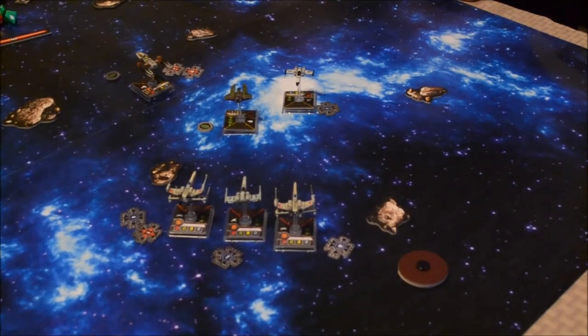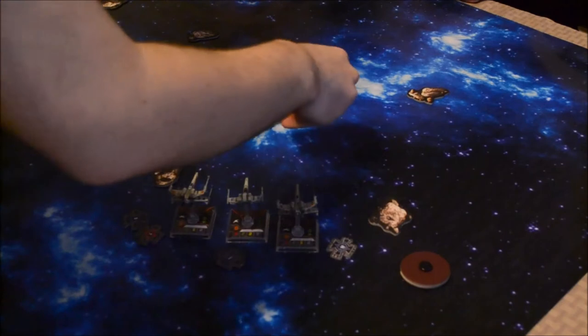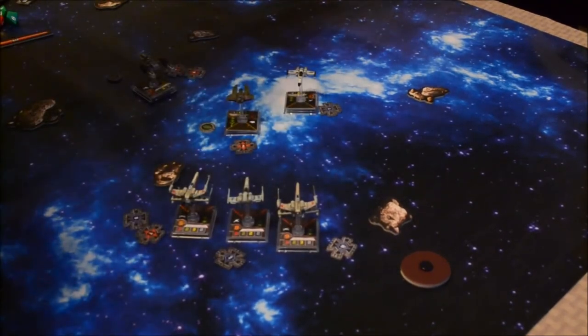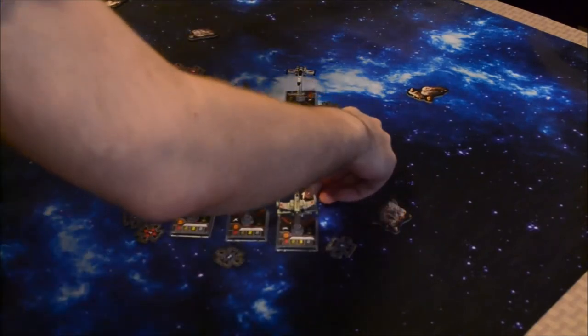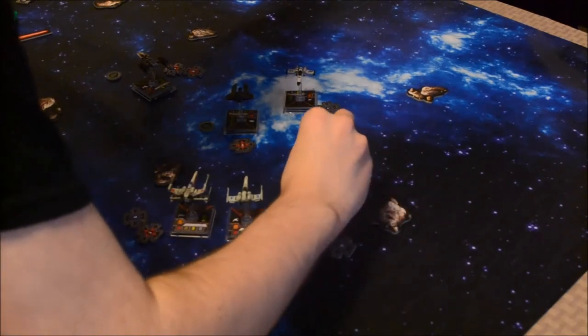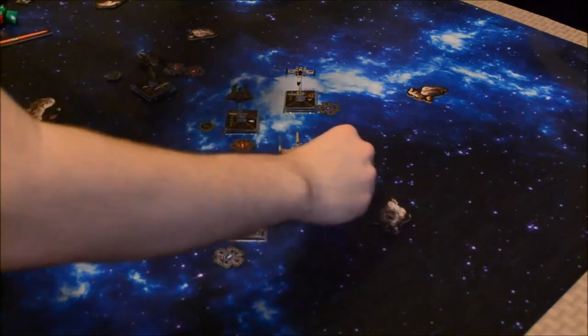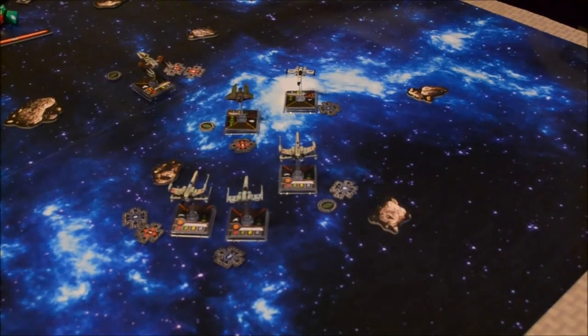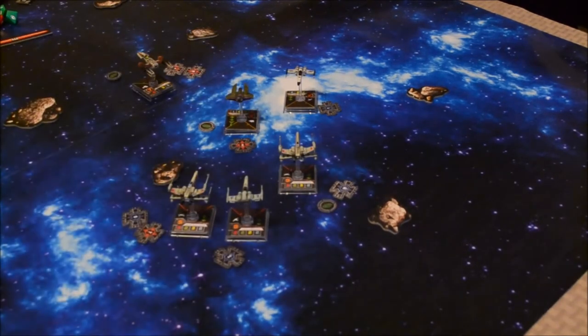Who do I want to take a target lock on? I'm in a bad position — so many tempting targets. He's the weakest, but his agility is high — he has three agility. I'm going to go 1 straight ahead with Wedge. I was thinking about fielding a fleet of Z-95s, maybe adding a missile, torpedo, or cannon to them, but decided against it because of how weak they are. I took a focus with Wedge. Now we'll move on to the combat phase.